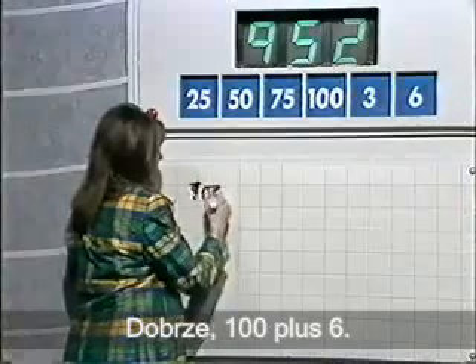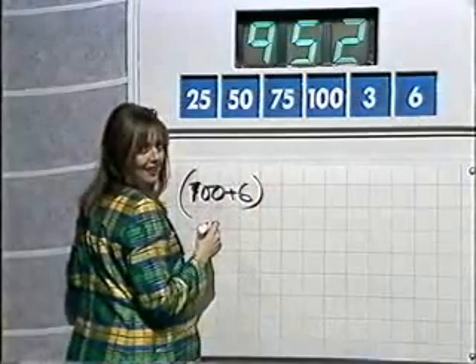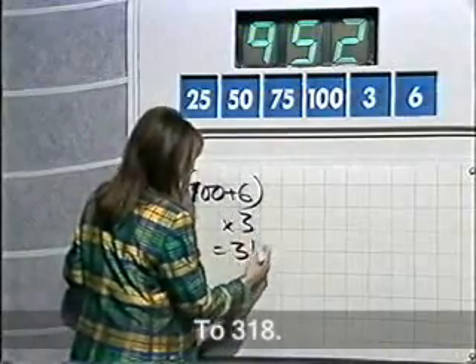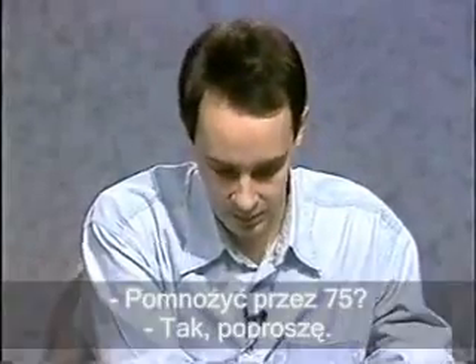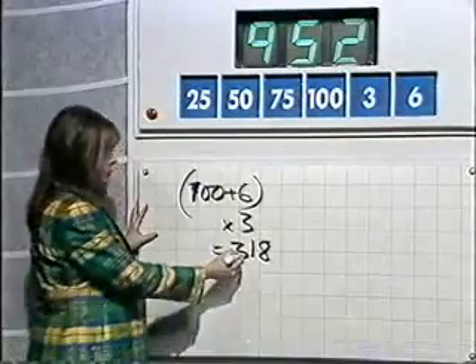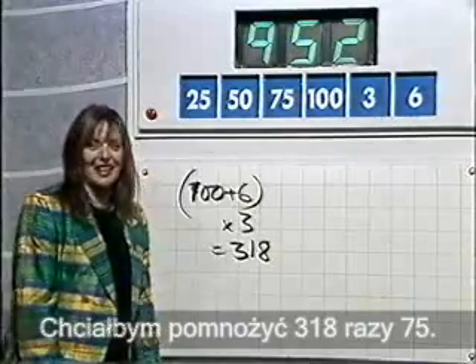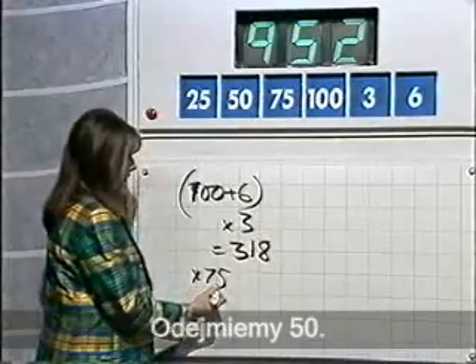Three times 100... Sorry, can I do 100 plus 6? 100 plus 6 is 106. Multiply by three — that's 318. And 18. I'd like to multiply by 75 now. Multiply by 75? Yes, please. And then divide it by something. I'd like to do 318 times 75, and then I'm going to take away 50.